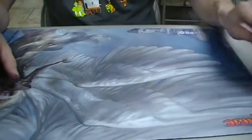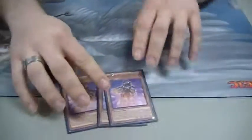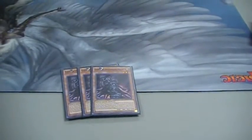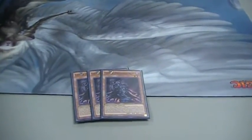Anyone who knows Monarchs knows there are a couple staples. Obviously run three Edeas and three Eidos. I know some people go the Super Quant route, but with E-Telly going down to two, I figured it might as well go back to pure Monarchs.